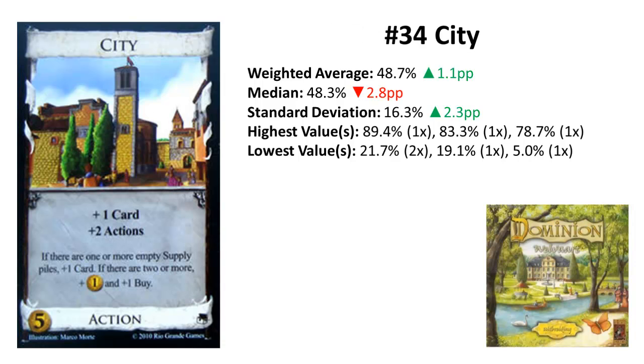Rank 34: City from Prosperity. City has only a 0.1 percentage point lead over Merchant Ship and stays on the same rank, but it's about 1% better with a pretty low deviation for a middle-ranked card. City is highly dependent on the board. On many boards you just spend 5 coins for a mediocre village worth 3 coins. But with Curses, where the Curses are likely going out, this can be very strong — and especially in multiplayer, Cities are very strong.